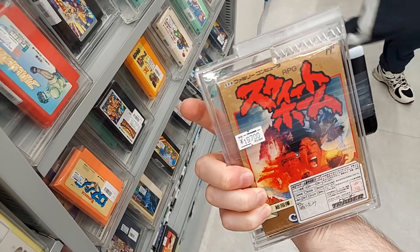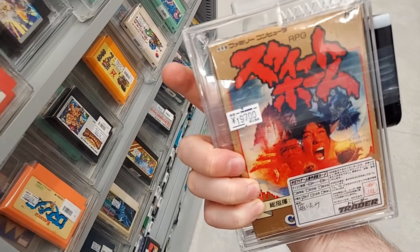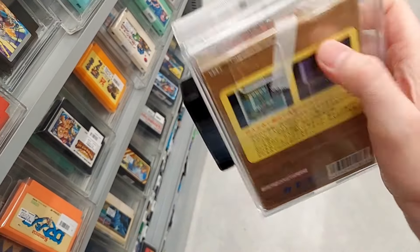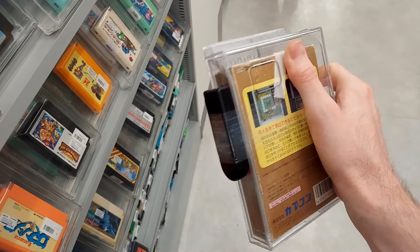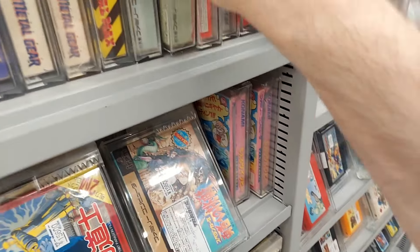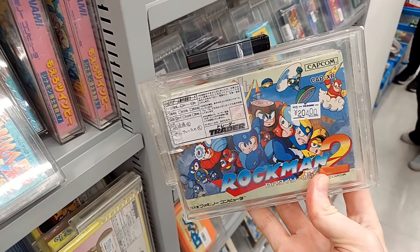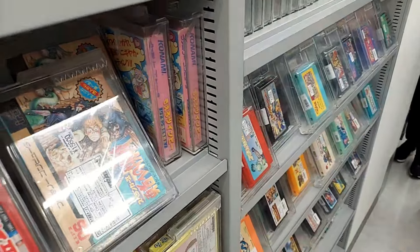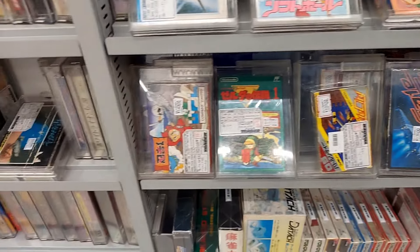Sweet Home, 19,700 yen. Inu Base just won the loose cart of this game here. Very interesting game — kind of the start of the Resident Evil series, a good early Famicom RPG with great graphics for its day. Let's take a look at Rockman 2, going for 20,400 yen. Quite a scruffy box there. Wouldn't mind having that in the collection, but don't think I'll ever be willing to pay that for it at the moment.